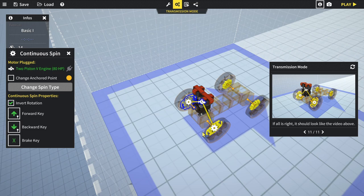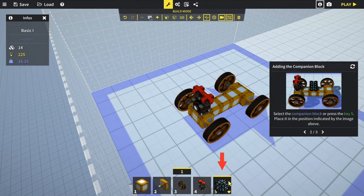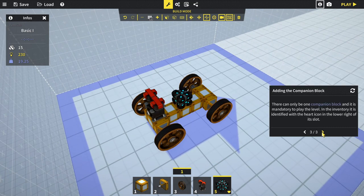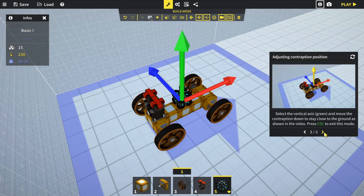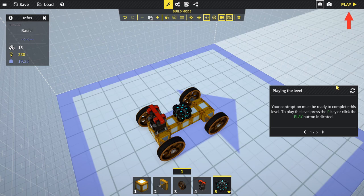Now both wheels spin the same way. We cannot forget to add a companion block - this must be taken to the target area to complete the level. Return to build mode, select the companion block with key 5, and place it in the middle. Finally, adjust the position of the contraption using the move tool - three arrows appear, click and drag on any arrow to move it. Select the vertical green axis and move the contraption down close to the ground, then press P to play.